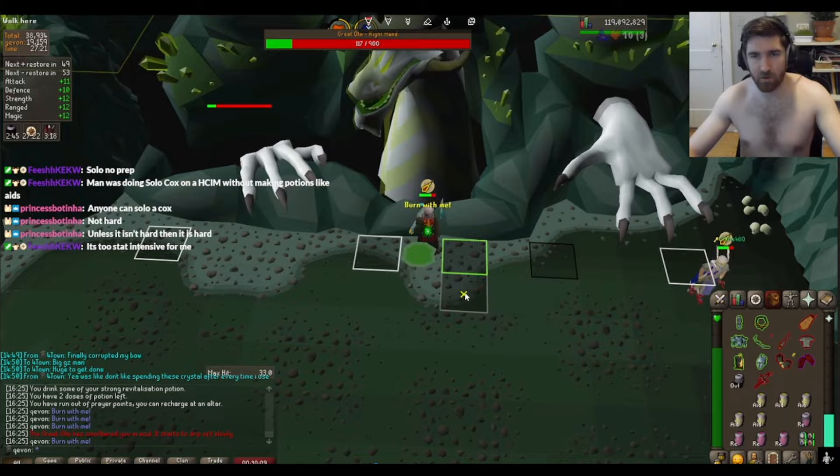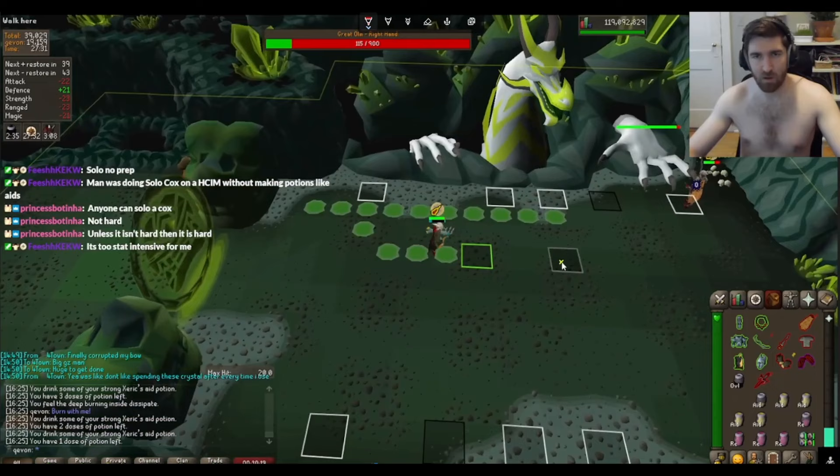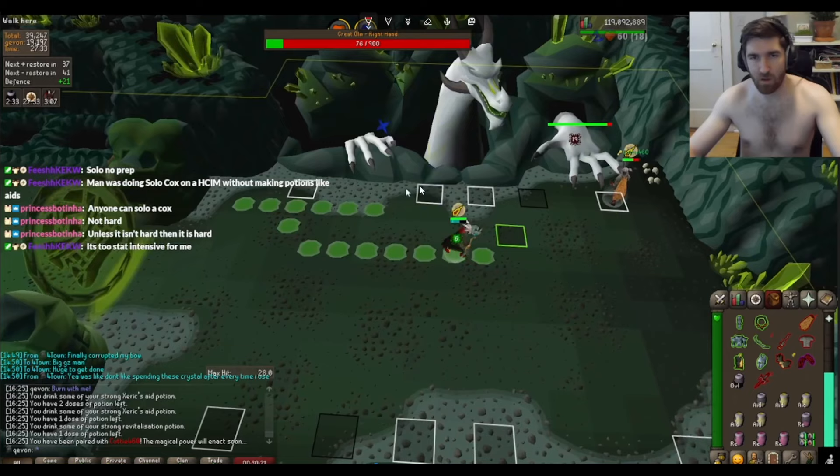A good way to tell if you messed up the skip is if you get the three rotational special attacks. I call them rotational special attacks because they happen consistently on a rotation. That includes the crystal that comes up from the ground, that includes the teleport, and the last one is the lightning — the walls of lightning that move through the arena. Getting any of these means the rotation is messed up and you would have to reset it.